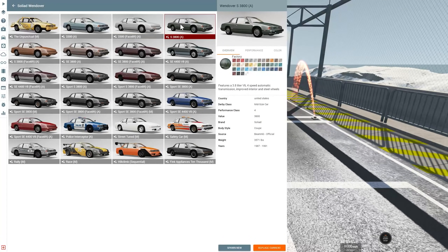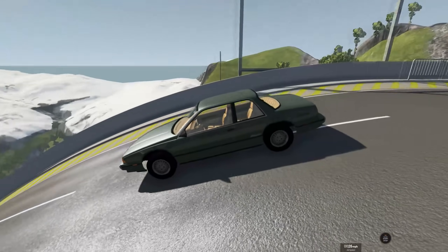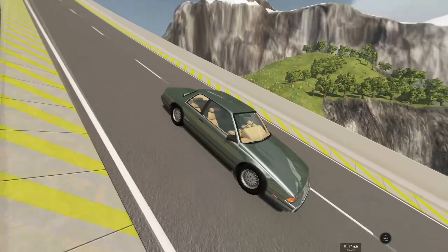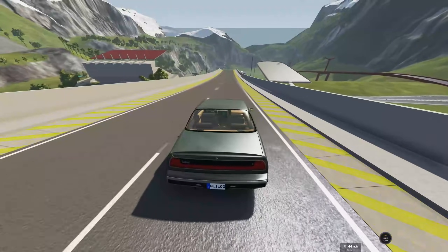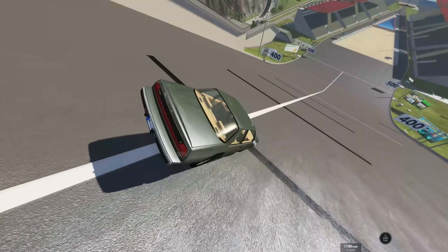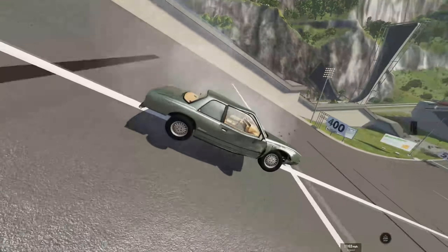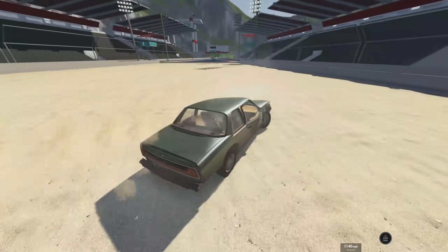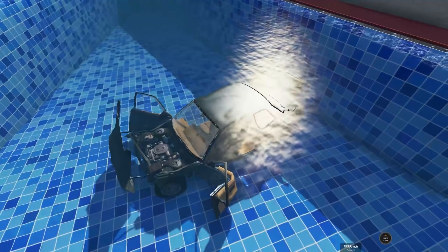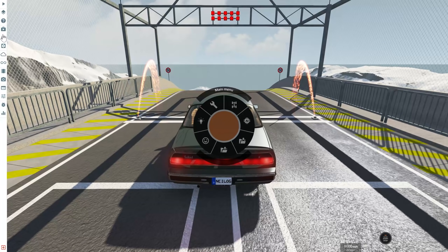Let's go up to the S3800 — a 3.8-liter V6. The S is for speed, right? In a nice baby poop green color, very 90s. Looks like a car out of GTA San Andreas. We hit the end of the ramp at about 150, so that's gonna get us past the 300 — 310, 312, somewhere around there. I cannot control this thing — soft landing in the pool!